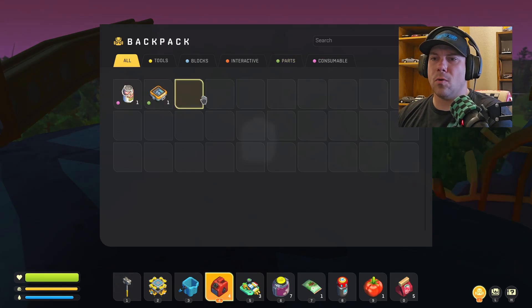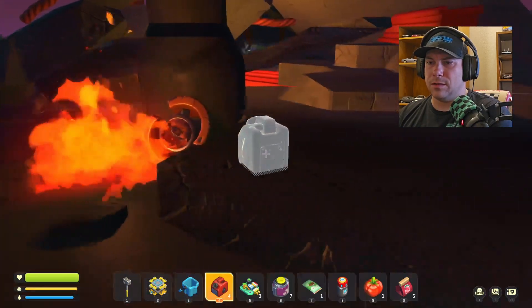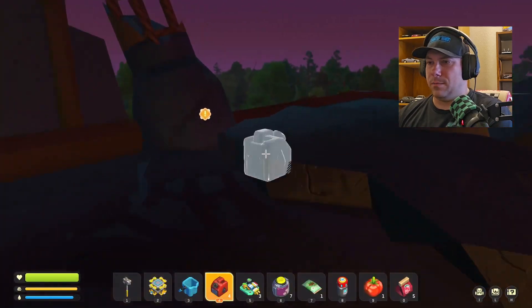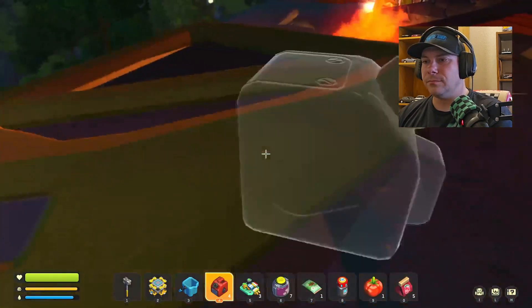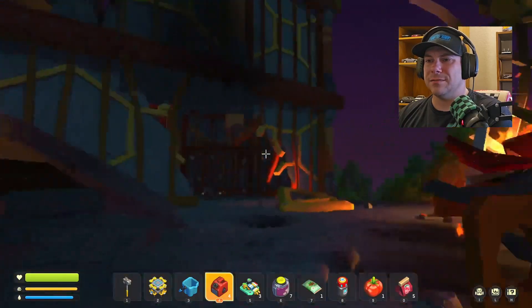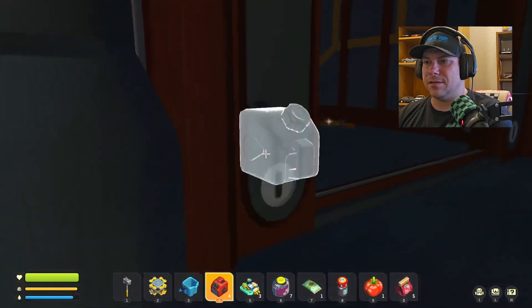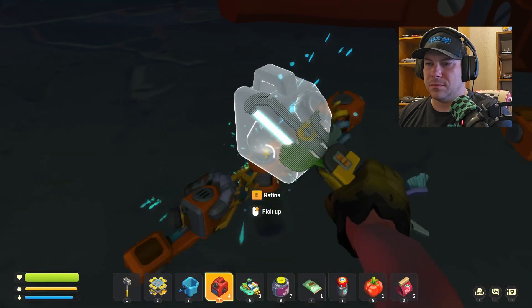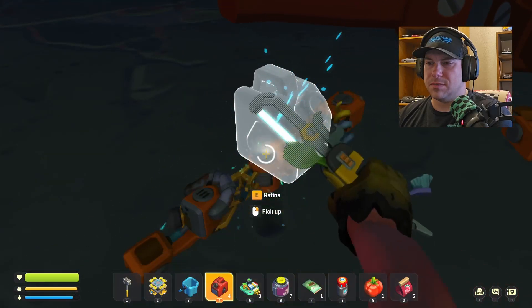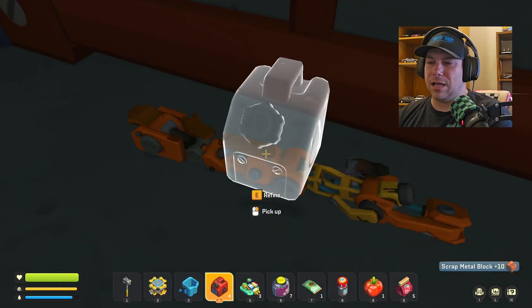It got nighttime out — didn't know the days advanced that quick in this game. Scrap metal block. Pretty sure that marshmallow was stale. How do I get down from here? Now I know exactly what to do with these. Flux capacitors, some tomato seeds, circuit boards. This game kind of reminds me of like a late PlayStation 2 open world kind of game — like one that wasn't totally open world, but almost kind of guided.